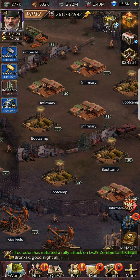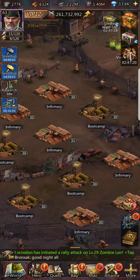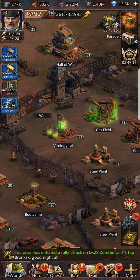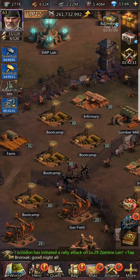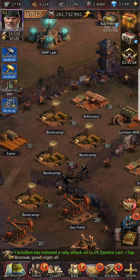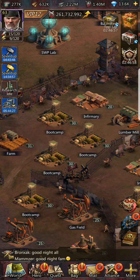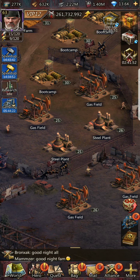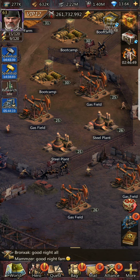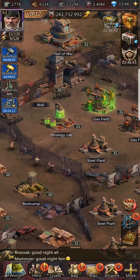I have a lot of infirmaries, boot camps, steel, gas, and only one virology lab — I'm at headquarters level 31, so this is a late game build. When starting out, follow the quests exactly: build four lumber mills, four farms, two to four steel plants, then gas fields, and two to four virology labs. Level them up exactly as the quests ask you to.